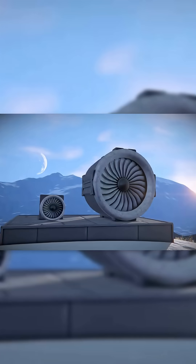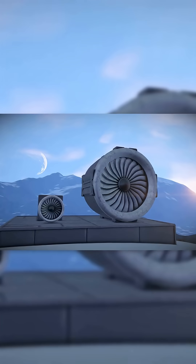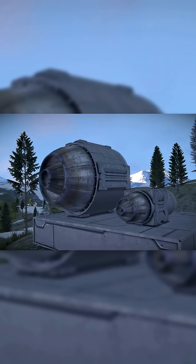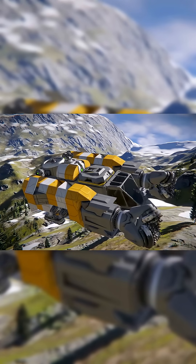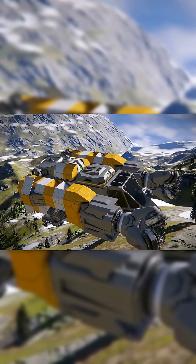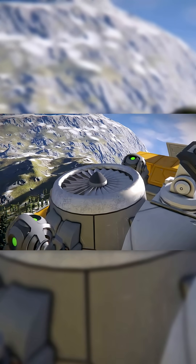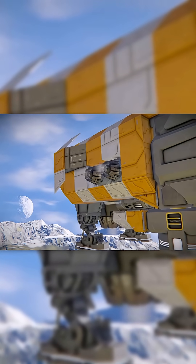Atmospheric thrusters actually only work in atmosphere, unlike ion which do slightly fire in atmosphere. They sit right between ion and hydrogen in terms of thruster output and don't require any fuel, making them an ideal choice for any planet-bound vessels or frequent atmospheric flyers. They also require clearance just above the intake fan — one block spacing — which can make cramming more of them into a hull slightly more difficult, as you also can't attach them by this end.